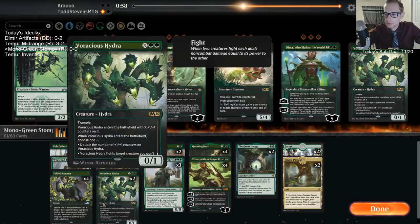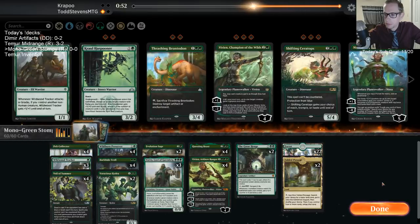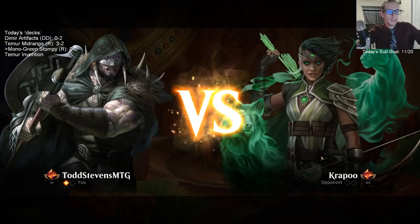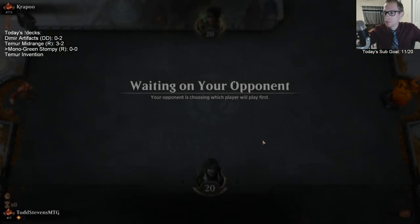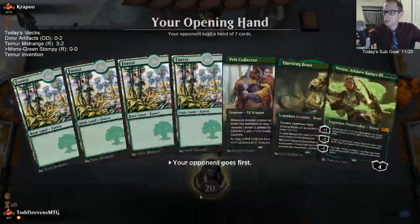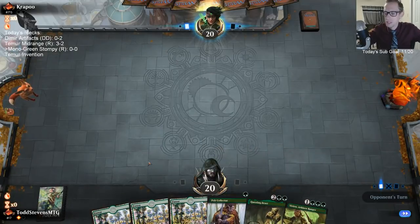You'd bring in Ceratops — you need more than eight four-drops. Ceratops doesn't get through Cavalier of Thorns, though. Basically exactly like last time: one land, mull to four land. Can't we just start with the four lands? They got turn-two Risen Reef again, but unfortunately this time we just have lands. We're on the draw this time, not on the play like last time, so we don't get to be as aggressive.